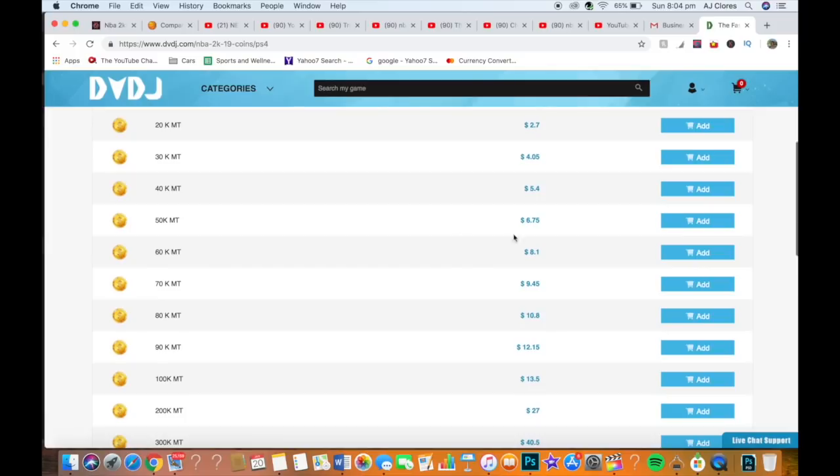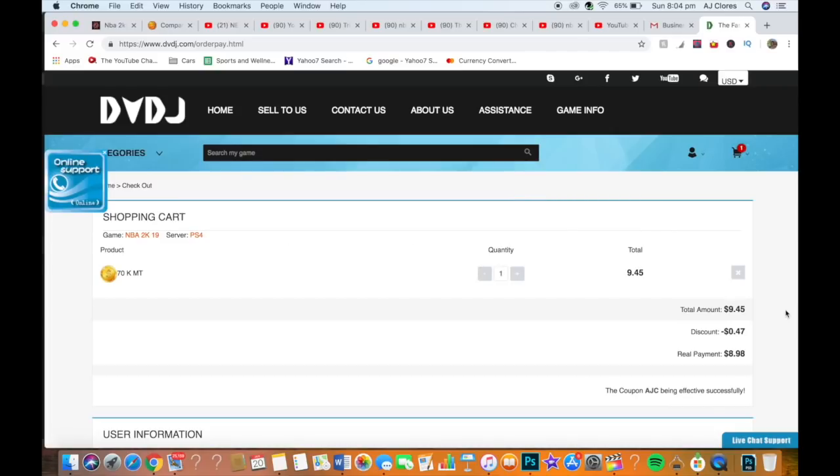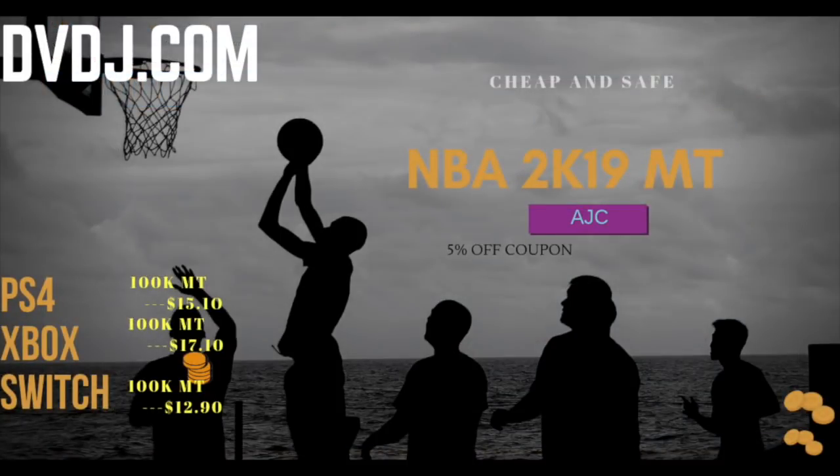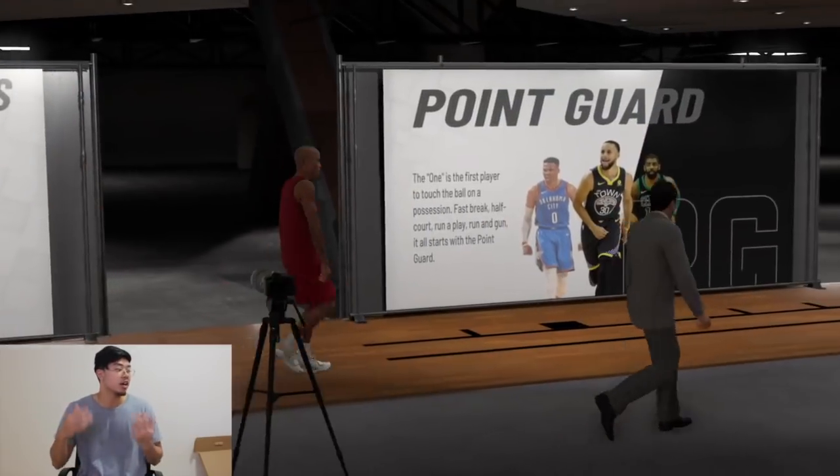If you want to buy cheap reliable NBA 2K19 MT, please go to www.dvdj.com and use the code AJC to get a 5% discount. Now we're gonna get straight into it.